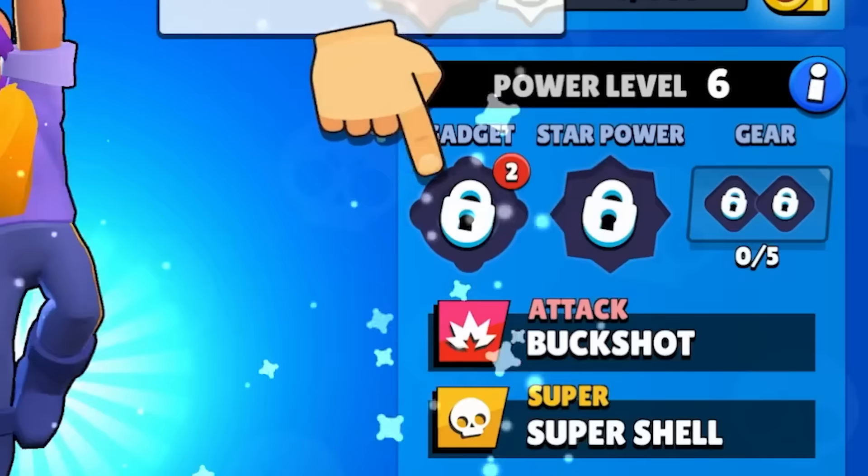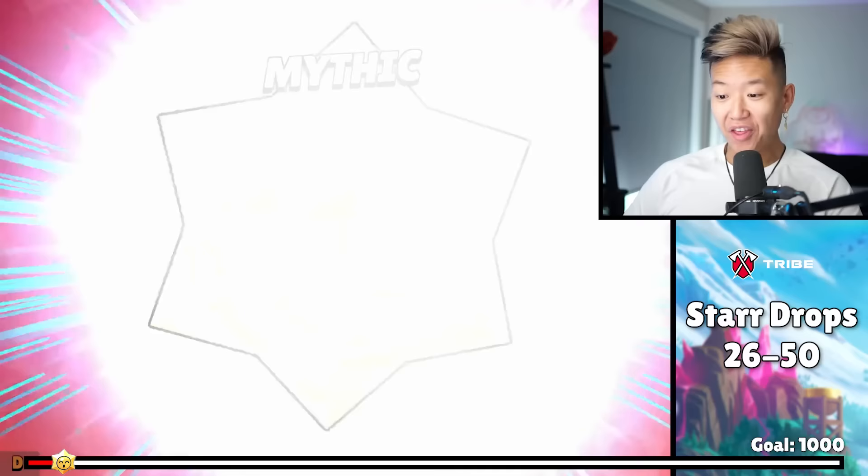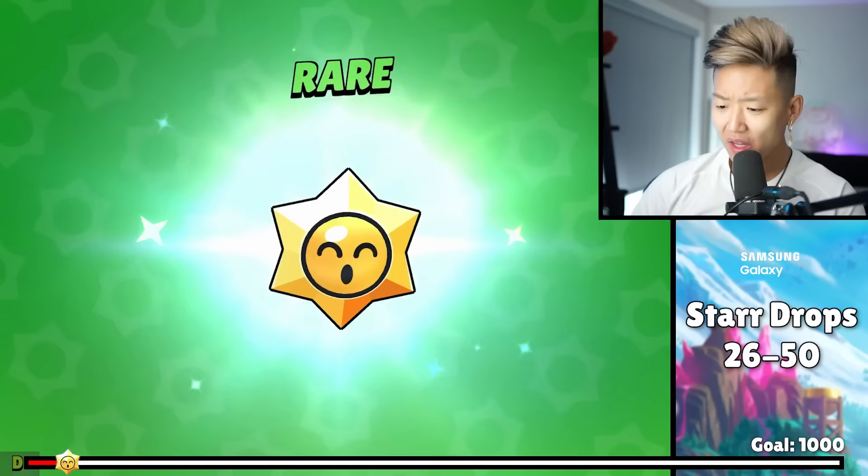Oh hold up — if I level them up, I can have gadgets. Mythic. We got Tara from that. A lot of epics just give you like double the rewards of power points — like 200 power points, 200 coins. Another mythic.